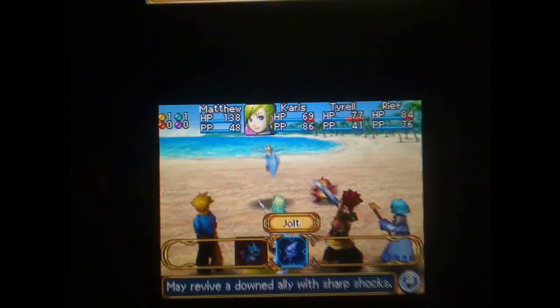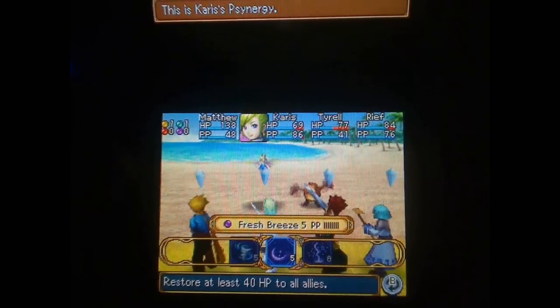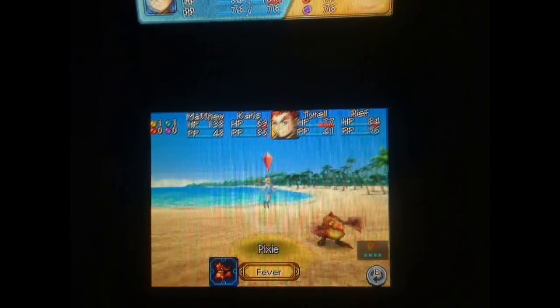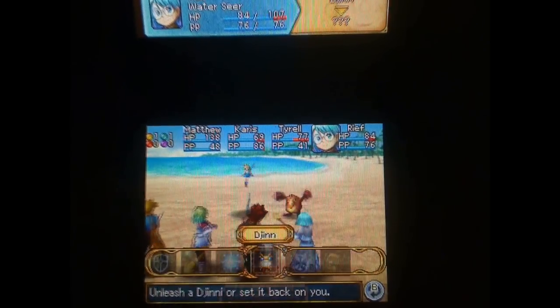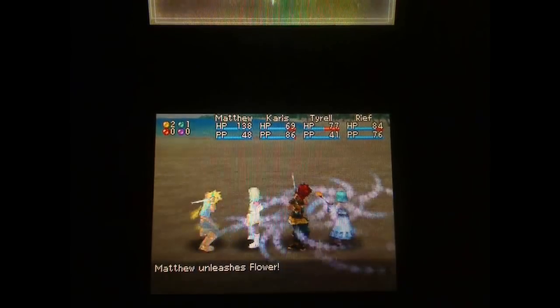Jolt will revive a downed ally, so I can't really use that one right now. Now see — another Djinn's on standby. That means it's another one I can attribute toward using a Summon.